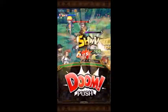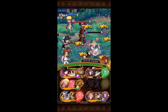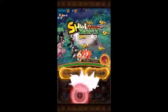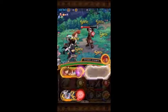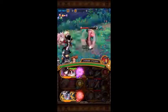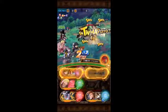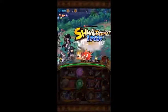Just keep smashing away. If you get Mr. 5 below — I want to say it's around 50% — he'll do a much more powerful attack, so be careful about that. Look for some orbs and some meat. It's probably worth stalling here too to get your Usopp back up. You won't need him next round but you'll need him soon.